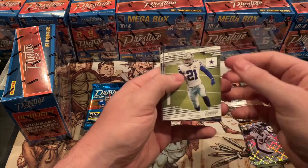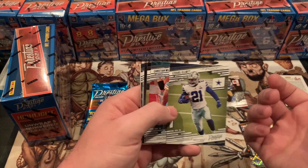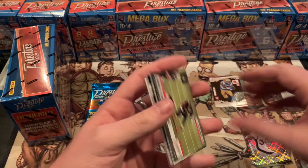Ezekiel Elliott — I feel like Elliott is in every box, not just Prestige but every product, especially Select. I don't know how many Elliotts I've pulled, whether parallels or base. He's everywhere. Christian Wilkins, Brandon Cooks. We got a Cam Akers flying high versus the Niners — honestly, Cam Akers is a monster. I had him on my fantasy team last year and ended up winning the league with a $1,200 prize.